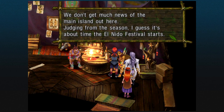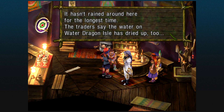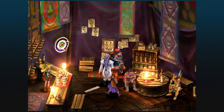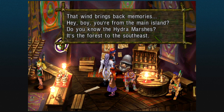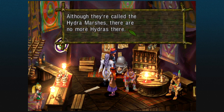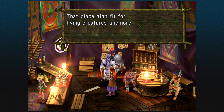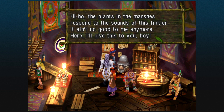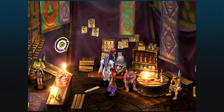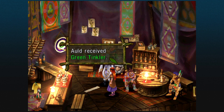We don't get much news of the main island out here. Judging from the season, I guess it's about time the El Nido Festival starts. Hasn't rained around here for the longest time. Traders say the water on Water Dragon Island Isle has dried up too. That wind brings back memories. Hey, boy — you're from the main island? Do you know all the Hydra Marshes? It's the forest to the southeast. Although they're called the Hydra Marshes, there are no more Hydras there. Everyone left that forest after the Hydras died off — that place ain't fit for living creatures anymore. The plants in the marshes respond to the sounds of this tinkler — it ain't no good to me anymore. Here, I'll give this to you, boy. Just go up to a plant and ring it — the plant will open up a path without you touching it. All received: Green Tinkler. Sounds dirty.